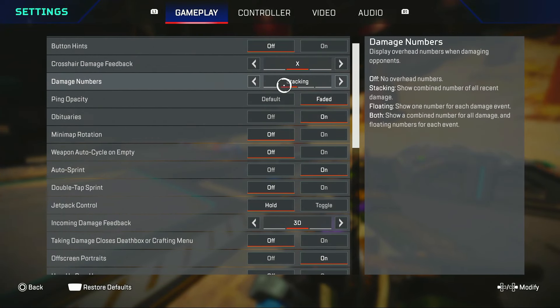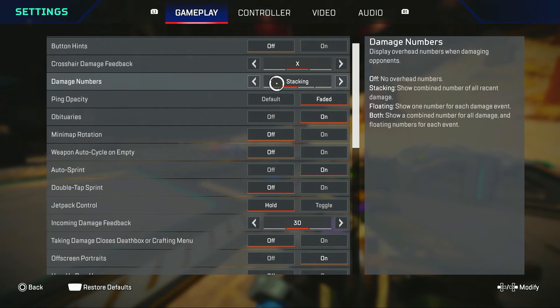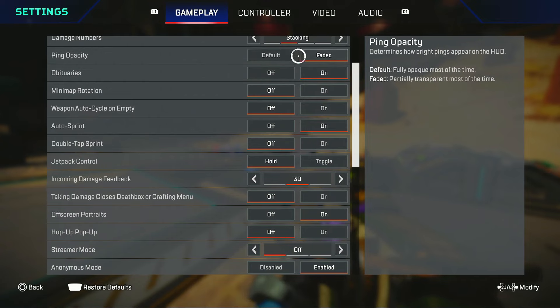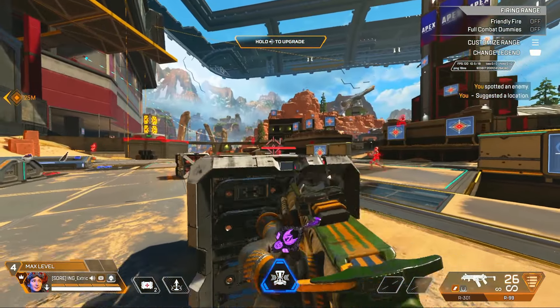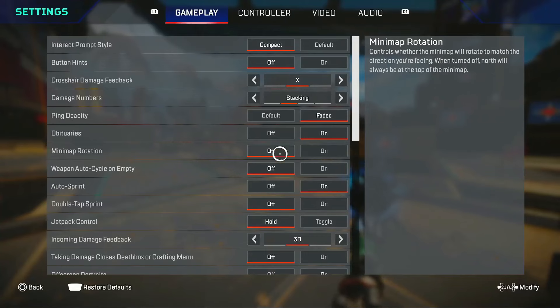Damage numbers on stacking — this is literally what everybody uses. Ping opacity is just better on faded so it doesn't bother you; it's just not that visible on your screen so it doesn't distract you.